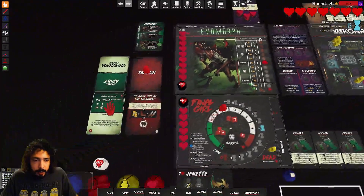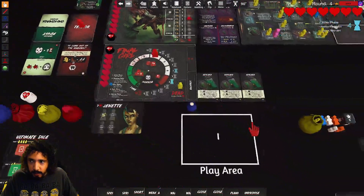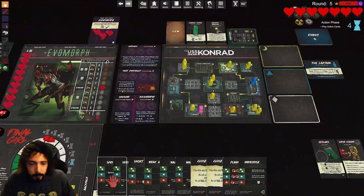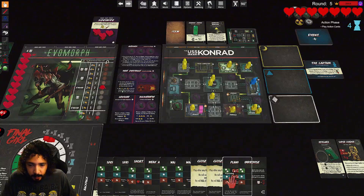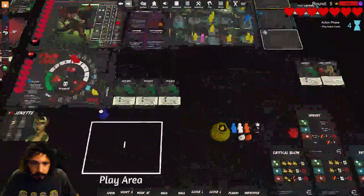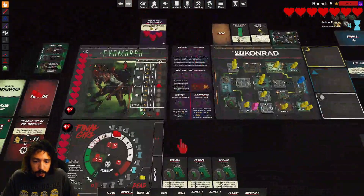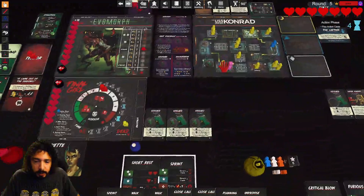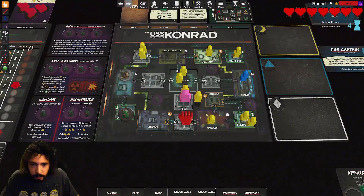Next phase — resolve killer action. He's not there, so we draw ambush card. Increase horror, decrease time by two. That's not so bad. We're going to go right back into action phase. Round five — all right, we need to move. Maybe I'll take this victim with me. We can play a sprint now. Discard two cards — I'll get rid of my weak attack and short rest. Move two spaces, lose a time. One, two — let's put them here.